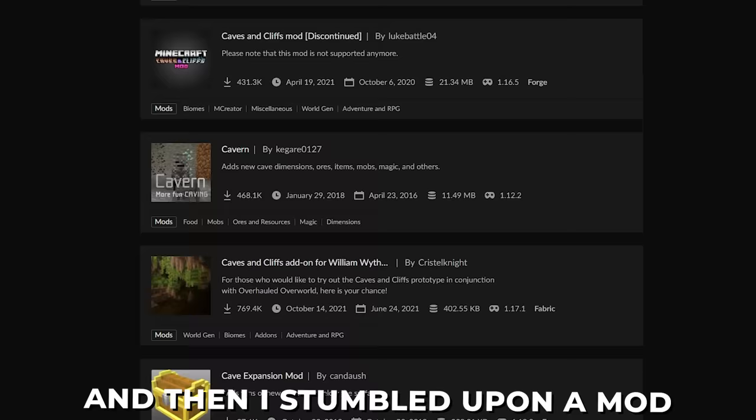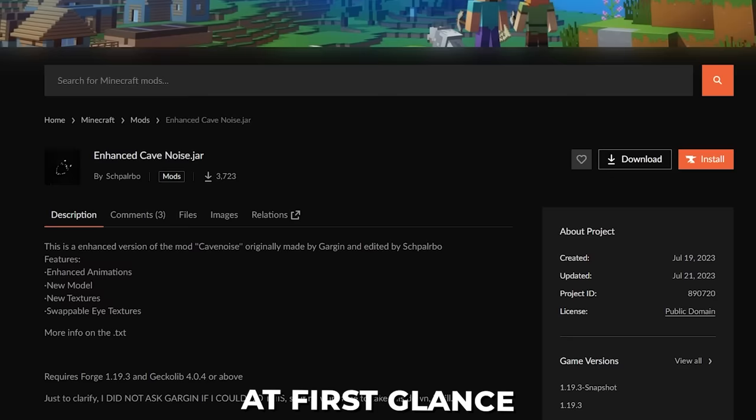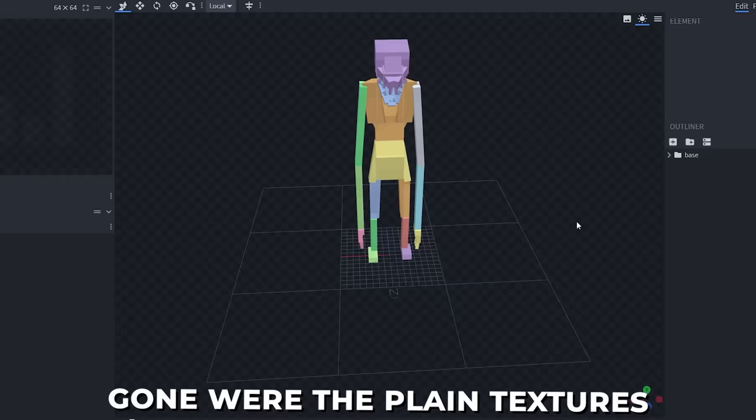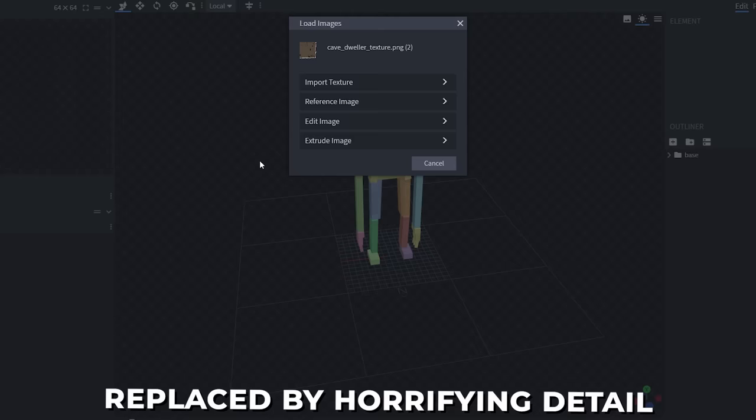And then I stumbled upon a mod called Enhanced Cave Mods. At first glance, there wasn't much to it, but when I loaded the cave dweller's textures into Blockbench, I was hit with a newfound fear. Gone were the plain textures, replaced by horrifying detail and a new rig. To put it simply, it looked horrifying.